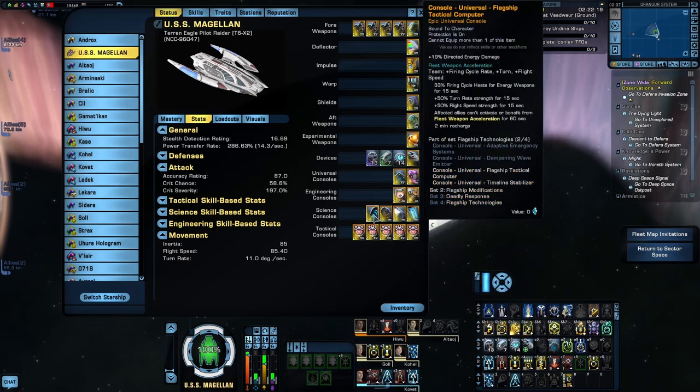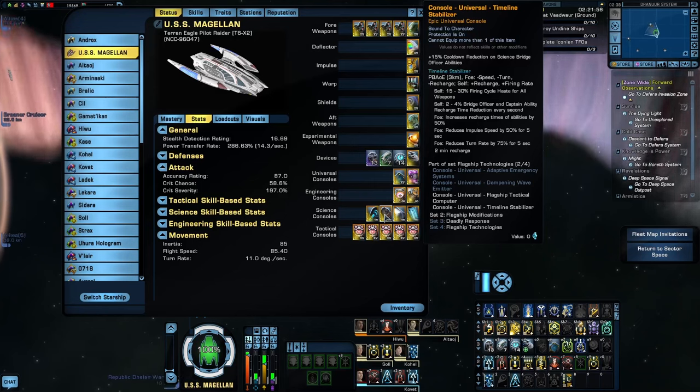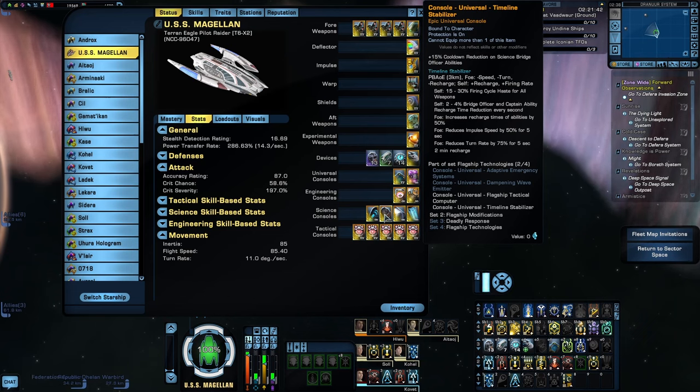Next is the Flagship Tactical Computer off of the Endeavor Tactical Star Cruiser. This is another haste buff that applies to the entire team, and it doesn't need to be targeted on a specific enemy — you can just click it and it'll go. This console is part of the Flagship Technology set, which was recently unbound from the Flagships with the release of the Legendary Bortosk. Also part of that set is the Timeline Stabilizer off the Krenim Science Vessel. Activating it gives you a buff to firing cycle haste and reduces cooldowns on bridge officer and captain's abilities, and creates a 4km sphere around your ship — any enemies within that sphere receive debuffs to recharge time, impulse speed, and turn rate, and the haste buff scales with the number of enemies inside.